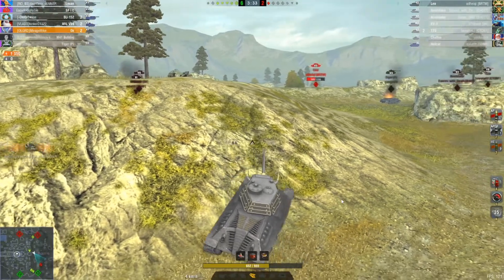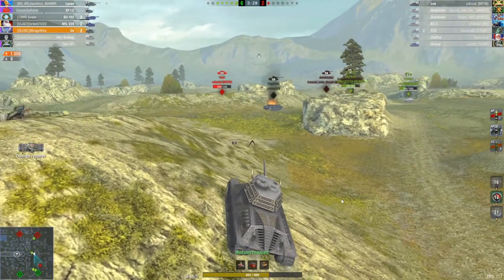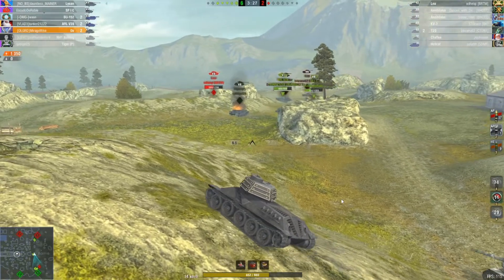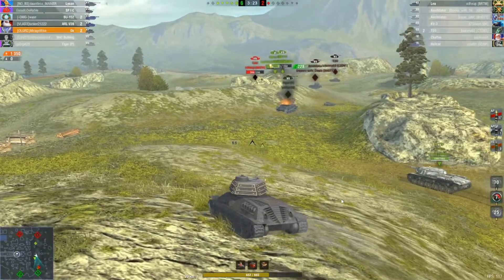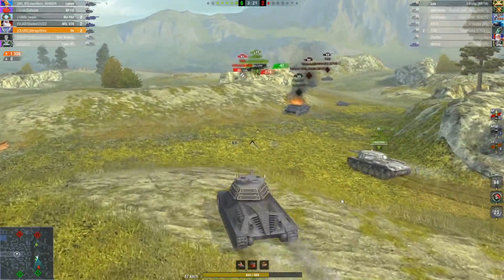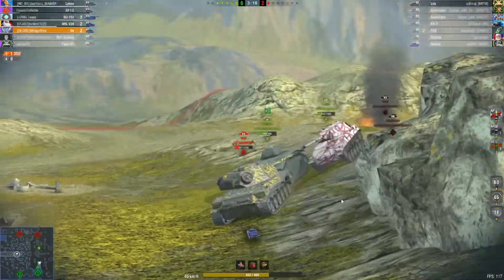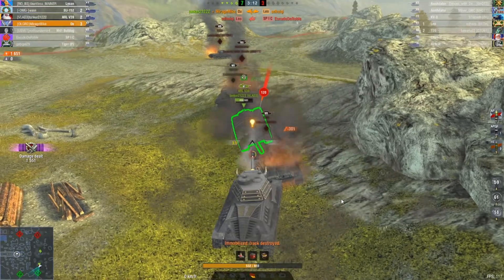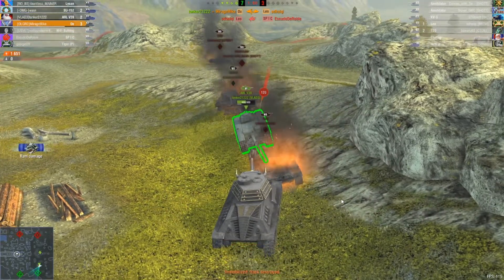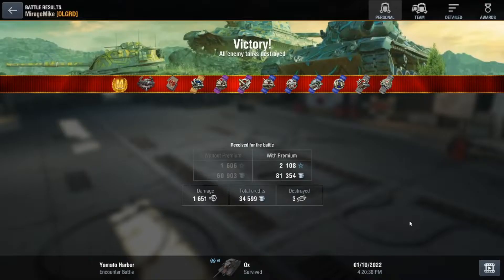It's just the Leo left now — a pretty easy game for us really. There's five versus one left. On the face of it when you saw the matchup to start with you wouldn't think it would work out this way. But I'm pretty sure if those Annihilators had pushed through the middle, we'd be looking at the result the other way around. It makes a big difference where you go with your tank.